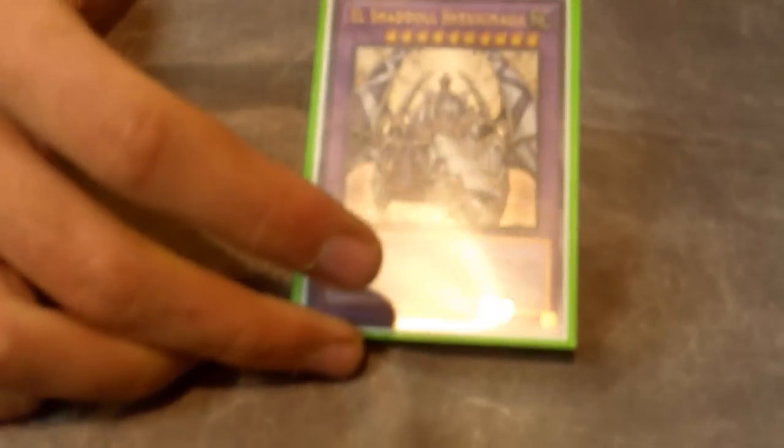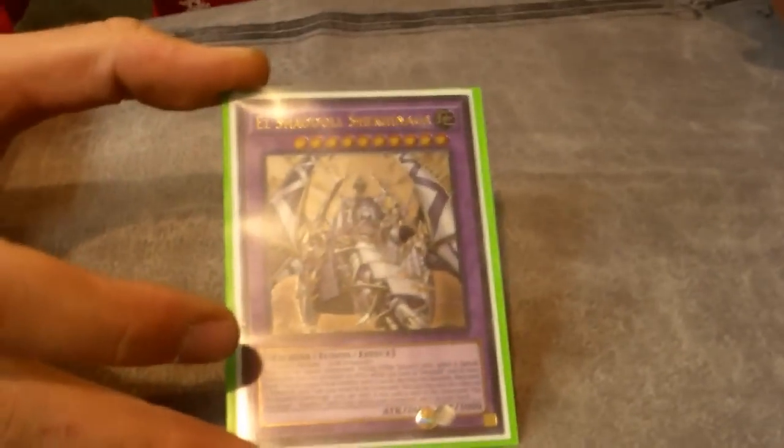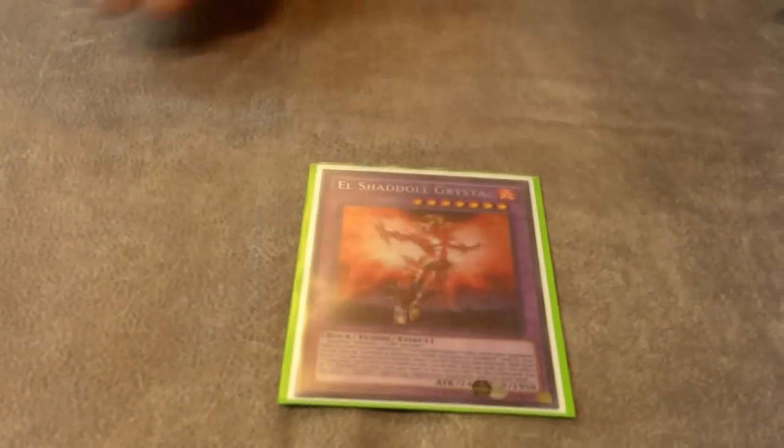Shekinaga — oh my god, this card's amazing. You can sit on it at 3000 defense or keep it in attack. To negate the effect of a Special Summon monster, you discard a Shadoll card — it's not a cost, it only triggers if the negation goes through — once per turn, really good. El Shekinaga acts like a Solemn Warning: you activate it the same way, discarding a Shadoll card. Really good, and it looks badass too.